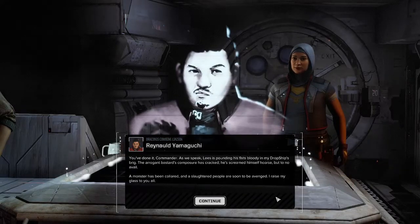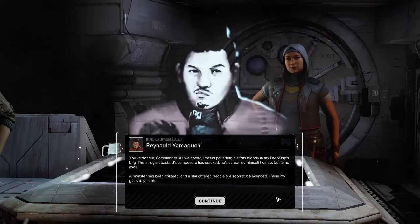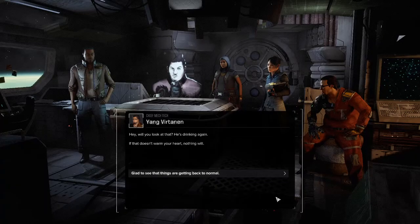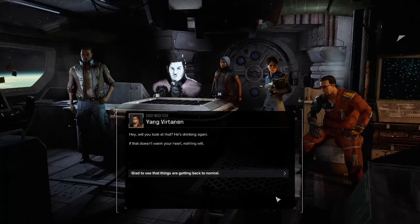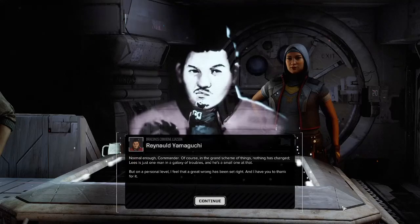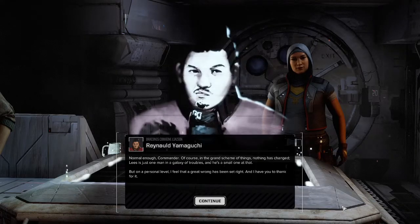You've done it Commander. As we speak, Reza is pounding his fist bloody in my dropship's brig — the arrogant bastard's composure has cracked, he screams himself hoarse but to no avail. A monster has been collared and assorted people are soon to be avenged. I raise my glass to you all. Glad to see things are getting back to normal. Of course, in the grand scheme of things nothing has changed — Reza is just one man in a galaxy of troubles. But on a personal level, I feel a great wrong has been set right.